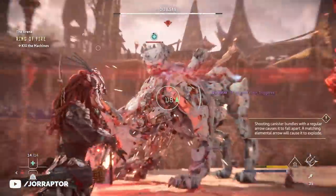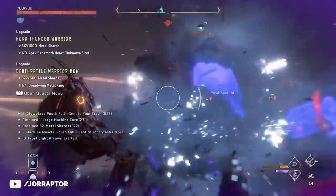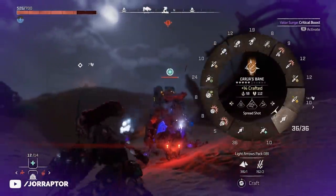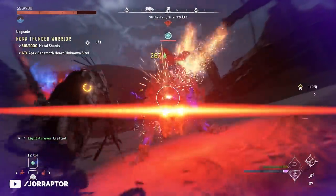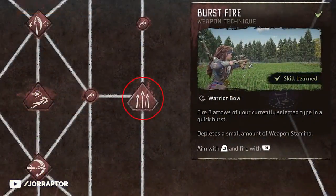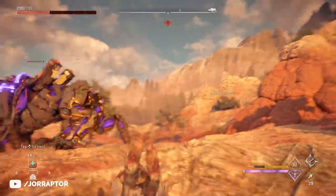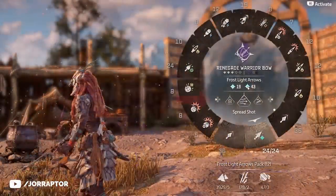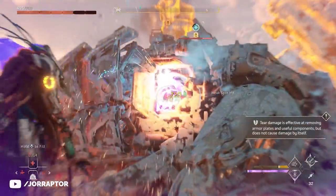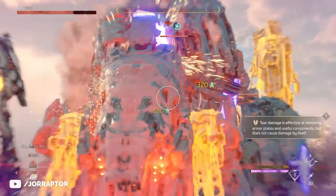Especially against machines that are weak against it, although freezing machines that are not particularly weak against the element is still a solid tactic. Then the moment they are frozen I grab my Karja's Bane and start shooting with the regular arrows, using the critical boost valor surge. Spread shot with regular arrows is still great, although you could also go for the burst fire weapon technique to more easily focus 3 arrows on a weak spot. You just want to spam these regular arrows in rapid succession while staying in concentration so the machine can't do anything back.